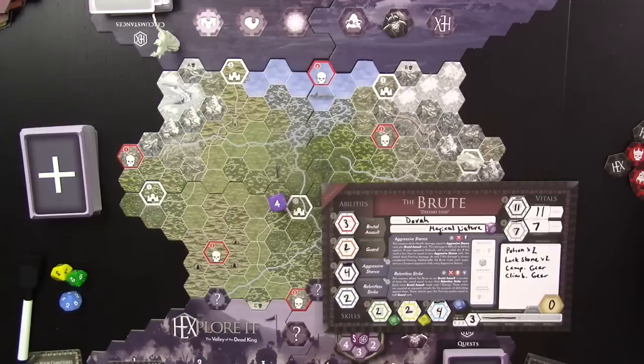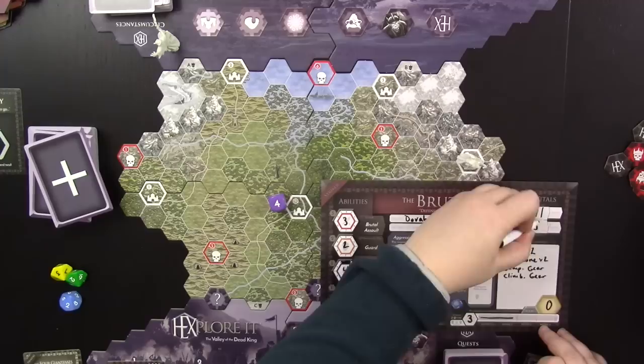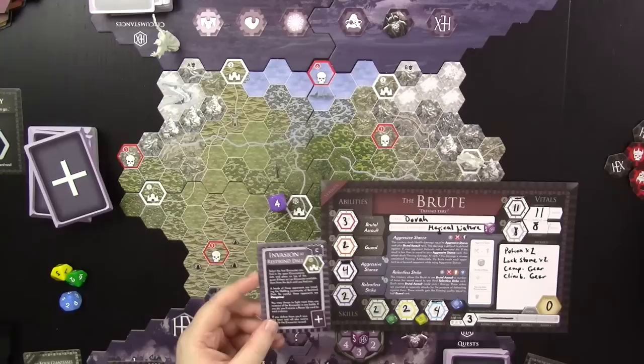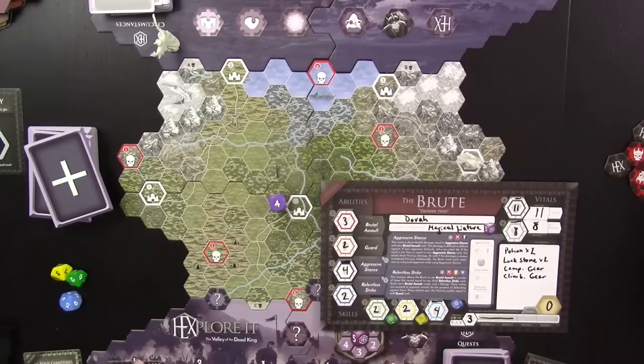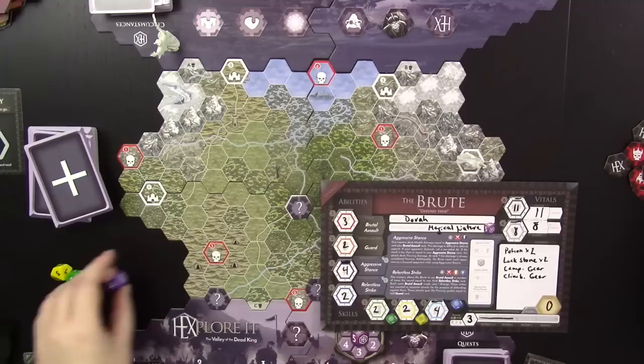Now I get to turn in my quest and draw my first power card — it's energy plus one, so I add one to my total and current energy, bringing me from 7 to 8. I also draw a new quest: Invasion at Restwind Dale. It's in Quadrant C, which is already revealed, so I don't need to explore anything new. It's actually on this city, so I can head in that direction, fight the first encounter there, and then turn in the new quest right there too.